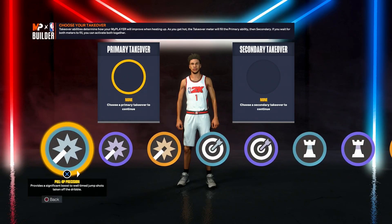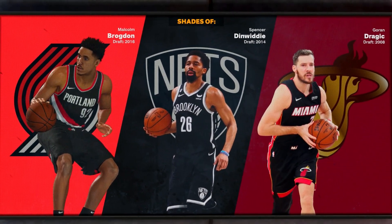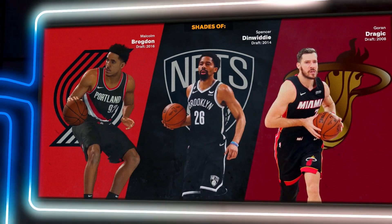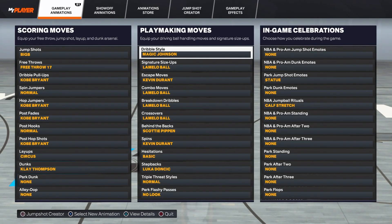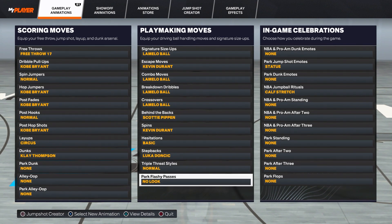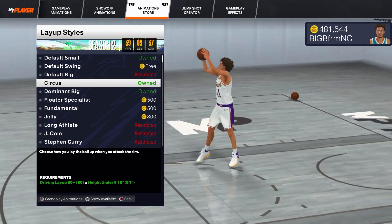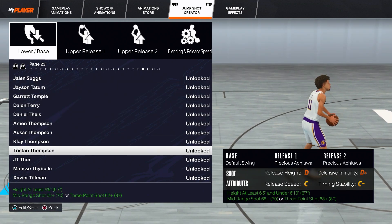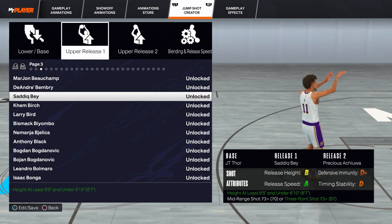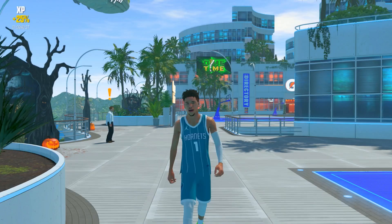These are all the takeovers we can unlock on this build. Since this is a LaMelo Ball build we're gonna go with the Ankle Breaker takeover both times. I created the best LaMelo Ball build — shoutout to Brodens, Spencer, and Dragon. These are my badges on my LaMelo Ball build; I tried to get as much like LaMelo Ball as possible so we can move just like him. I'll also be having the circus layups on because I feel like LaMelo has a fancy layup package. For the jump shot: the base is JT Thor, release one is this dude, release two is James Harden — full speed with a 50/50 blend.